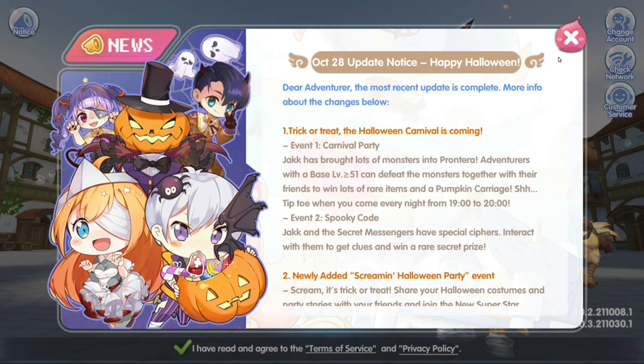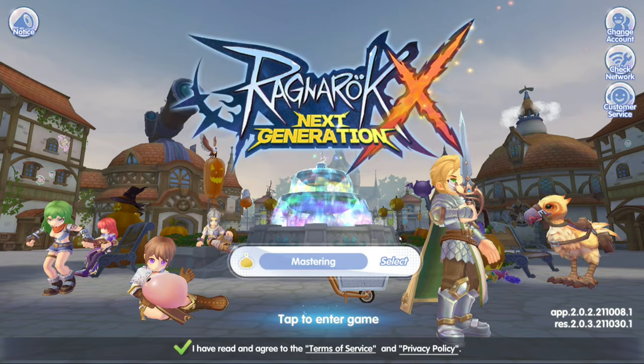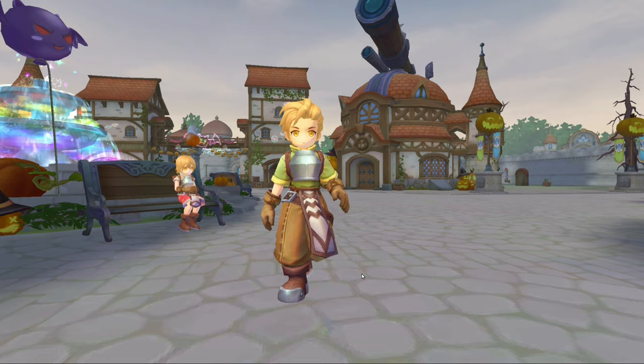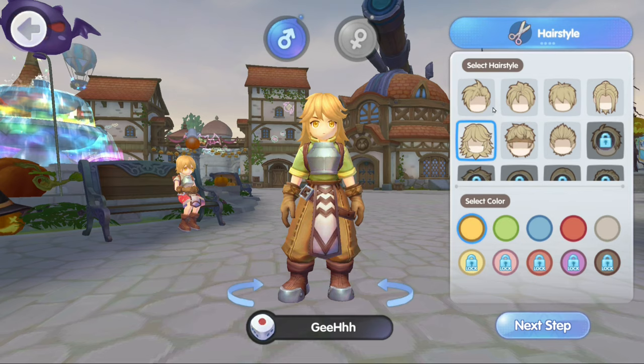Login successful. October 28th update — close this. Select this mastering, tap to enter the game. Here goes the character creation. Please enter name — let's name the character, then pick our hairstyle. I still remember the first hairstyle I picked in Ragnarok Online way back. I think this is it because I didn't really know that I could pick a hairstyle.